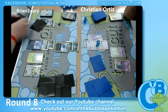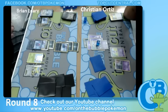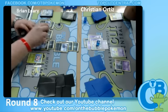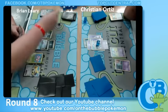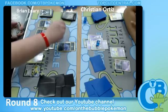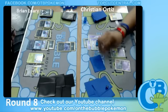Hopefully Brian realizes he has to go Sneasel — which looks like he does, because he promoted it. I don't think he should scoop here — he's already down 1-0 and might as well play it out. He's not done by any means. He has to go for the Confuse Ray — and looks like he gets another tails. That is unlucky.